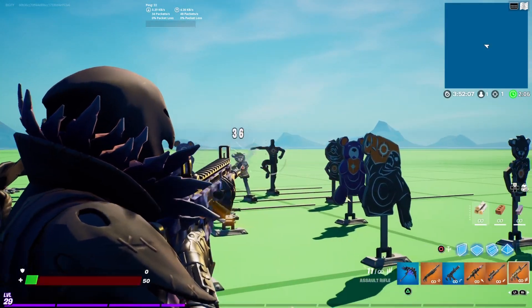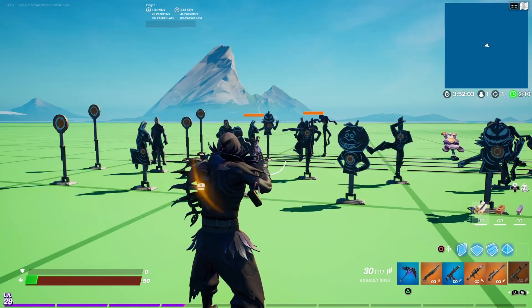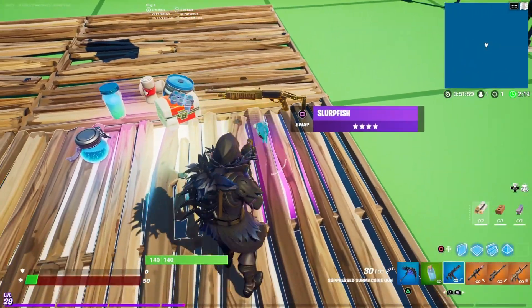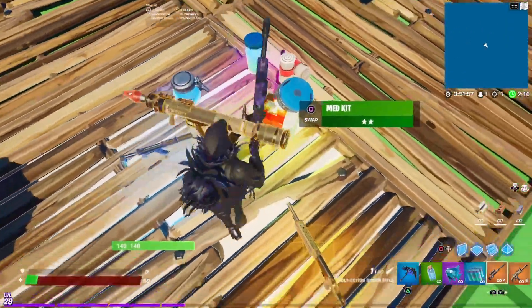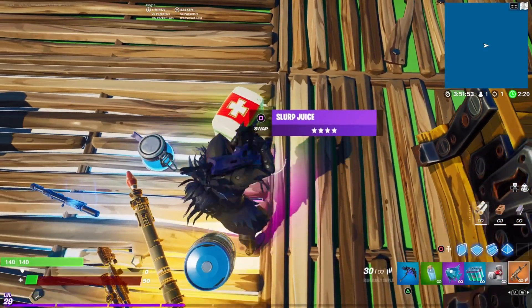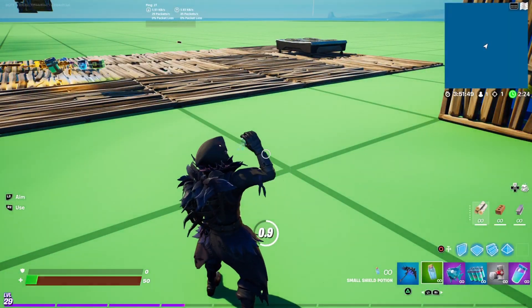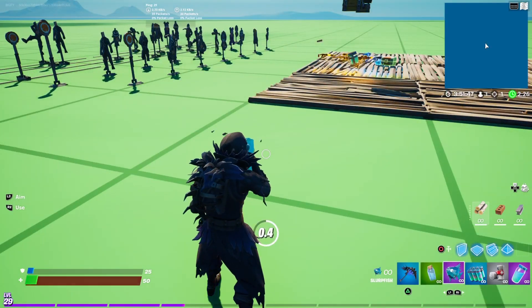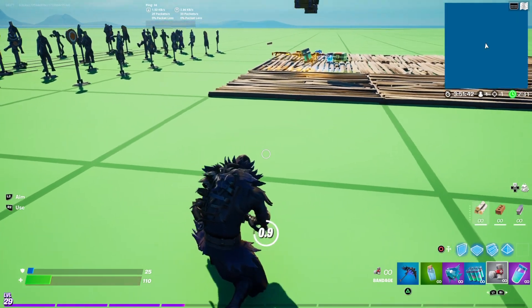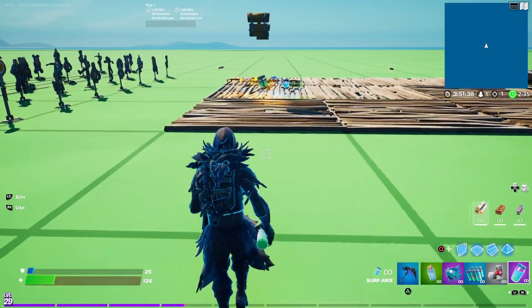Both gold when they first came out, all that is 4,000 V-Bucks, and the bundle is 3,000. You get an 800 V-Bucks pickaxe and an 800 V-Bucks glider. I think this is one of the best bundles we've had — the biggest steal for me personally. Because that was my biggest problem with these skins. I bought everything originally.